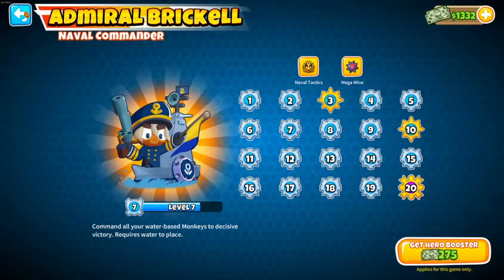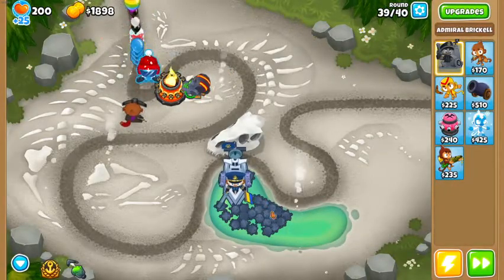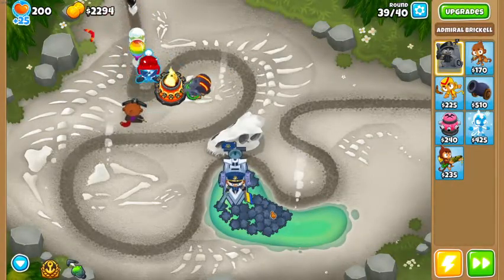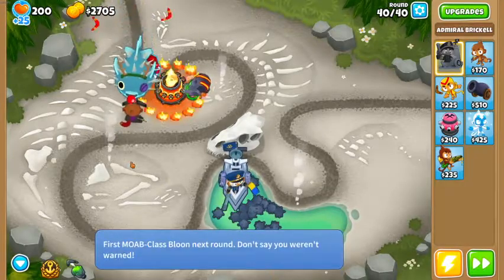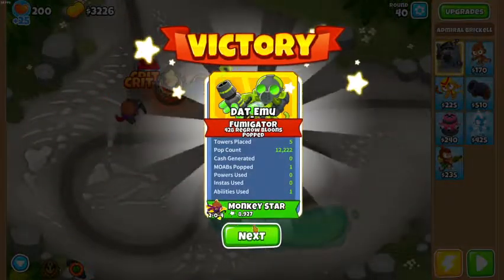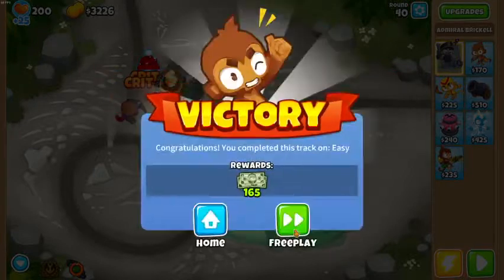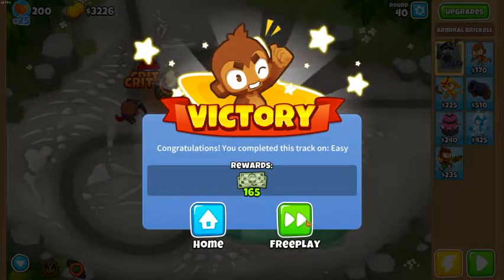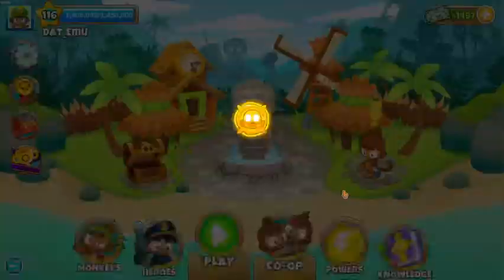Brickell's mines will shred anything that comes by her. Use the ability when the target is sighted — eliminated. That's how you beat Primary Only on easy mode. Go back to the home screen; I'm not sure why you'd go into freeplay, but you can if you want.